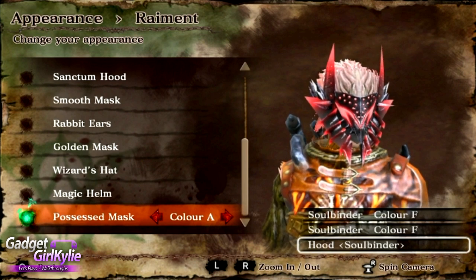Hopefully this video has been interesting for you guys. Leave a comment and let me know what costume you liked best — the Soulbinder Costume, the Slave's Clothes, or perhaps one of the accessories? Is this free exclusive content tempting you to buy the game within the first four weeks of launch? Let me know.